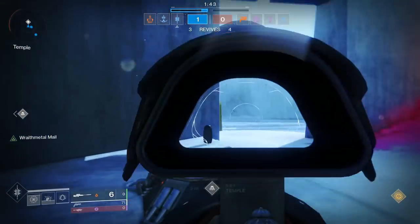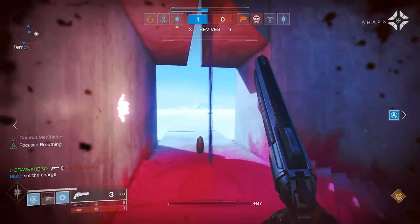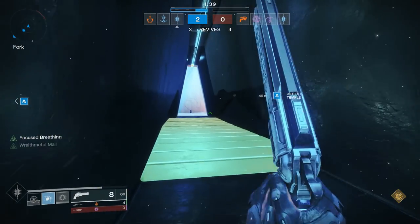Now let's go into sniper rifle options. I'm suggesting two sniper rifles that can be easily obtained through the Menagerie activity. Number one is the Beloved Sniper Rifle — a great option, super easy to obtain. Unlock your Chalice, run a Rune of Jubilation on top and a red rune on the left side, and you've got yourself a Beloved. Later in this video we'll talk about sniper rifle perks you should be aiming for.